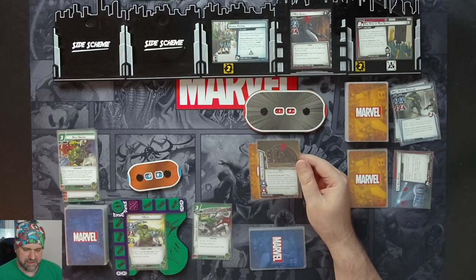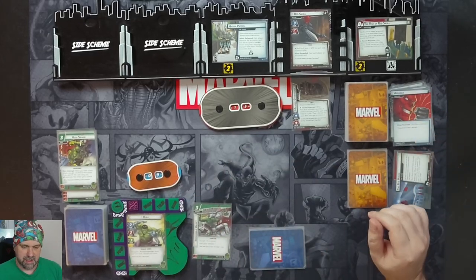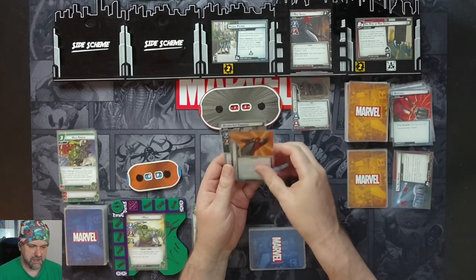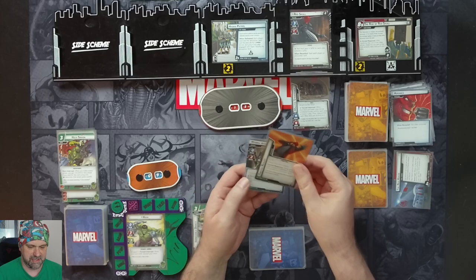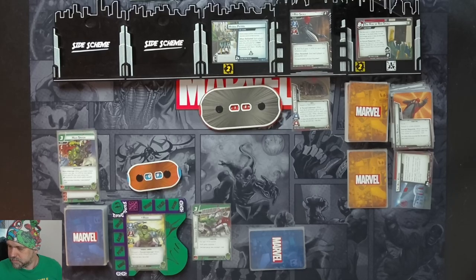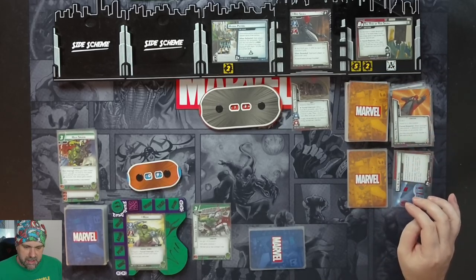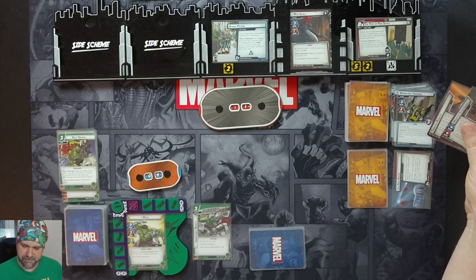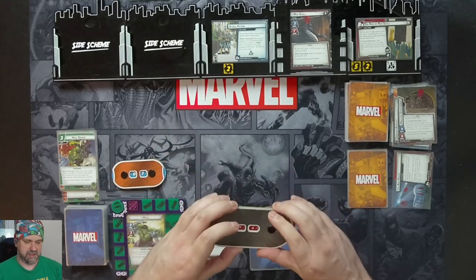Our encounter cards are Master Strategist and Villain Schemes. Master Strategist attaches to Red Skull: when Red Skull activates, give him an additional boost card for each side scheme in play, then discard this card. So that's three, four, five boost cards. Villain Schemes means scheming for three, plus he gets an additional boost card, so three, four, five — he schemes for five total. Incredibly that does not flip the main scheme; it's at seven out of eight. Then this goes away and he attacks us without boost cards per the card text — so he just hits us for two and we retaliate for one, taking him down to 14.